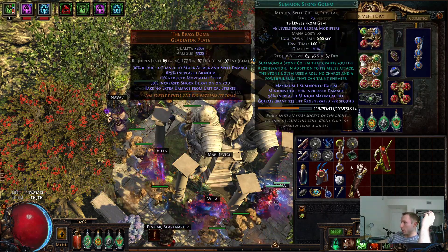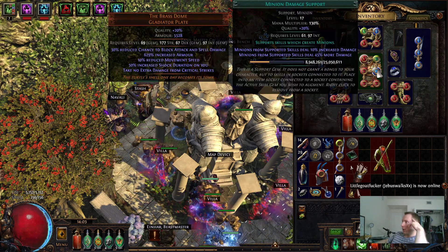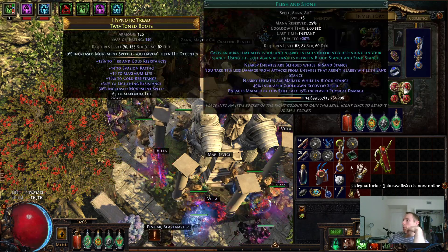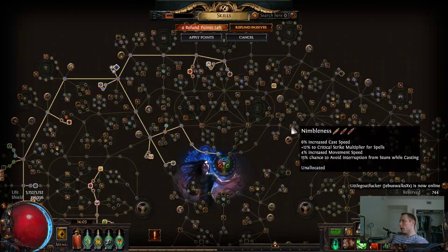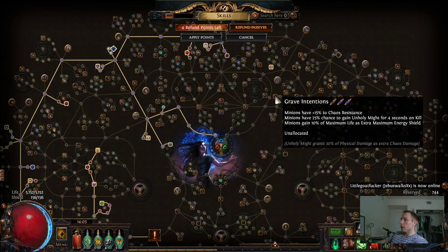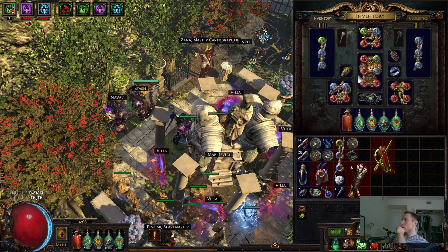My six-link setup, as in the previous videos, is Summon Stone Golem, Impale, Minion Damage, Multi-Strike, Melee Splash, and Brutality. I'm not running Grave Intentions anymore because Brutality makes it kind of useless — Unholy Might doesn't do anything when running Brutality.